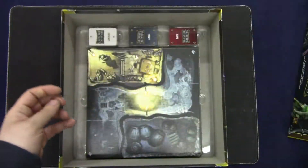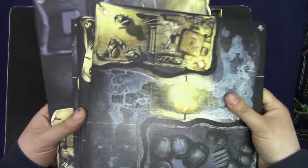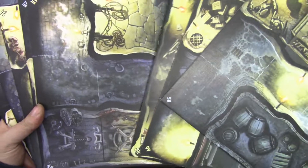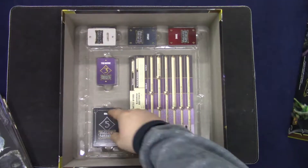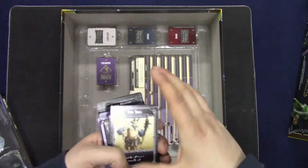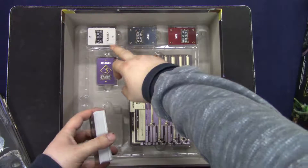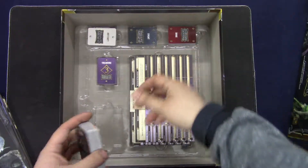Normal stuff. Then we get tiles, guard cards, treasure cards, artifact cards, event cards, and doors.